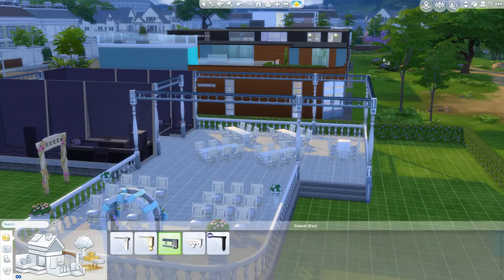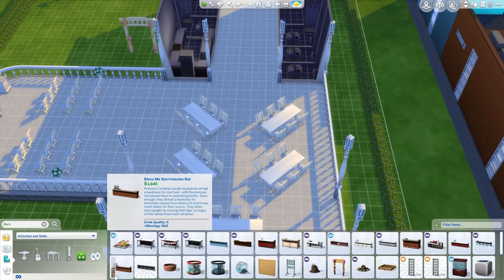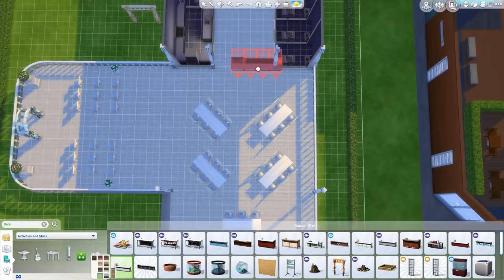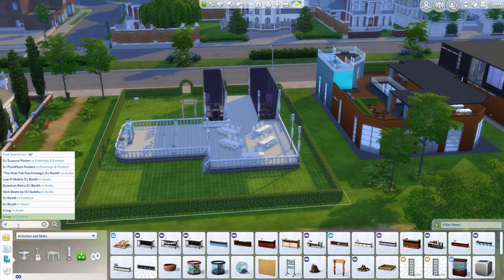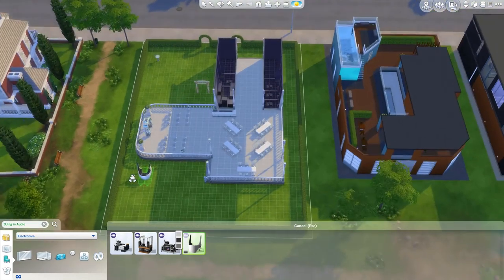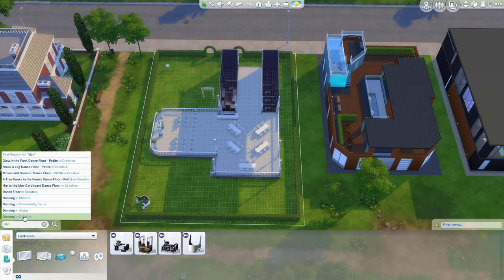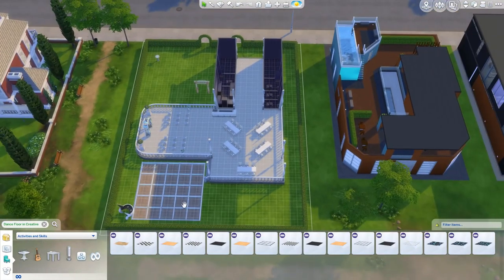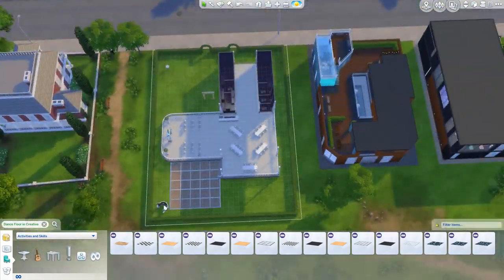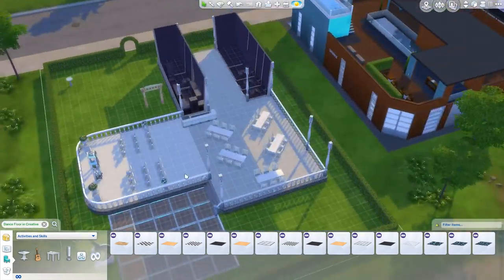So you've put the roof on while we've been gossiping about Sims 4 expansion packs. You've pulled the roof over the outside area and turned that into a covered area. I thought the covered area for the dinner tables was a good idea, but leaving the actual space where they get married uncovered. That also means if it rained one day you could rearrange things and have the wedding covered.